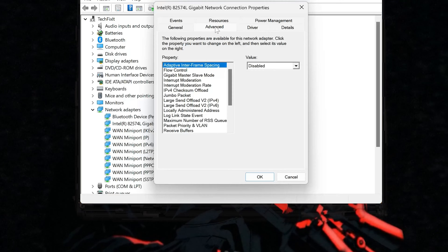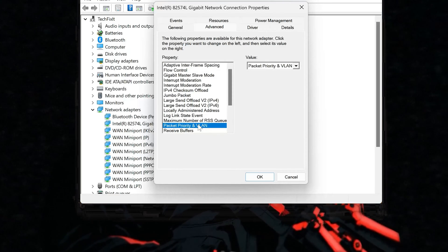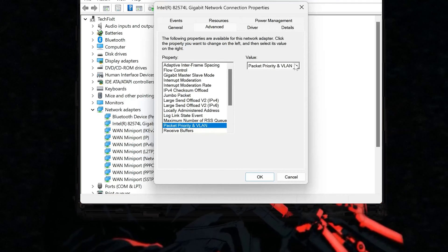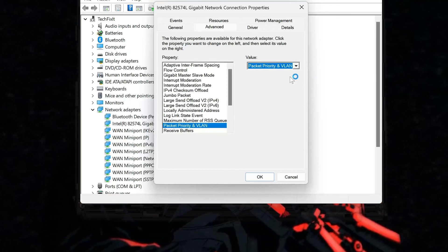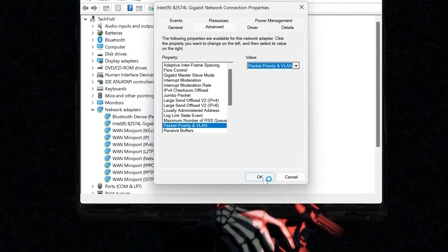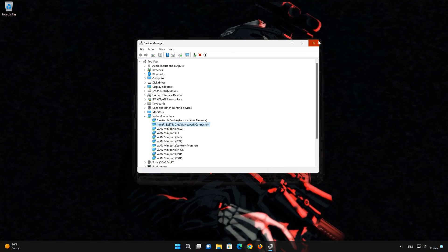Select Packet Priority and VLAN. In Value, select Packet Priority and VLAN Enabled. Press OK to apply the changes. Close the Device Manager and launch Modern Warfare 3.